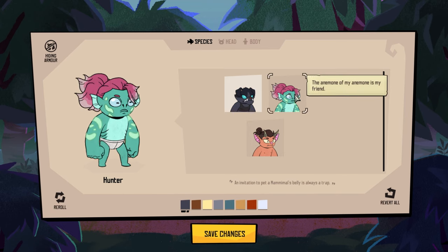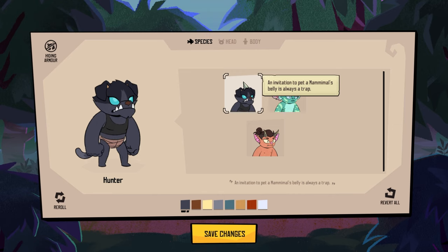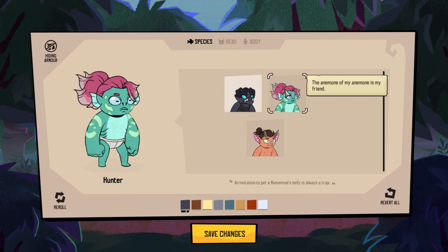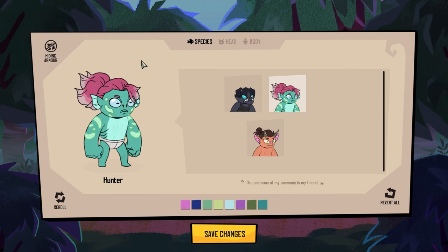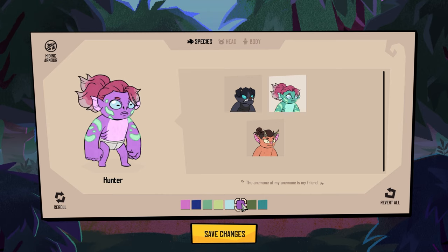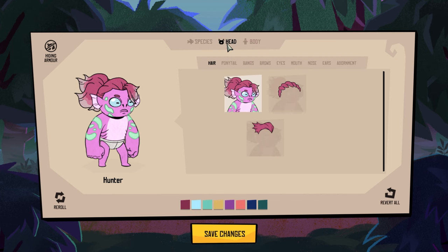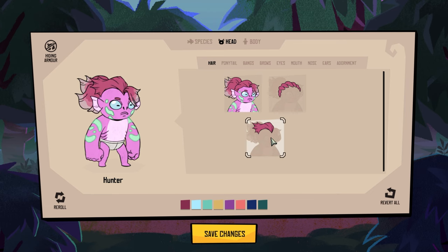Our final species. The flavor text was 'an invitation to pet a mamamal's belly is always a trap,' and this one is 'the anemone of my anemone is my friend.' This should be interesting to customize as well. The pink is nice — we should go with the pink. It's vibrant, it's full of life. Head — okay, so you can have some hair, or some hair that looks like scales, which is actually kind of nice. We're going to go with that and customize all the hair before we do the colors.